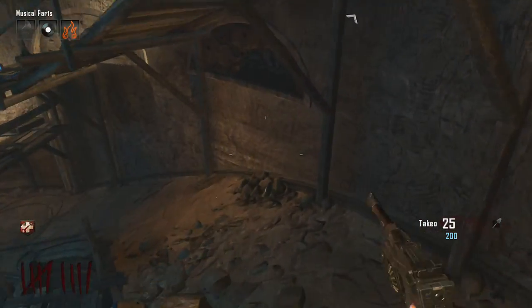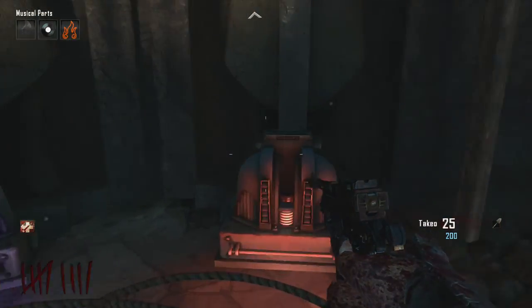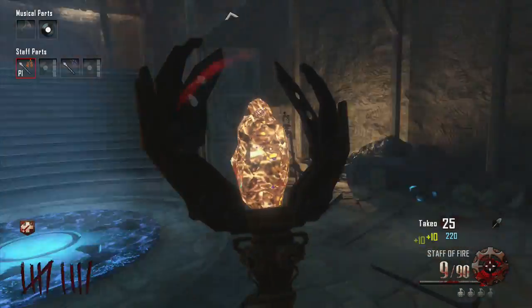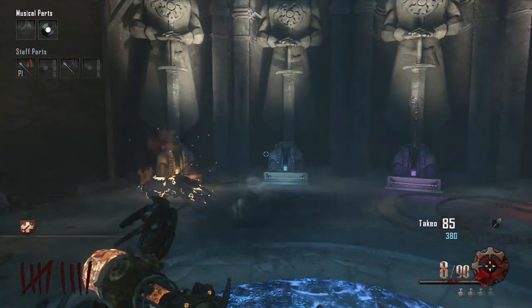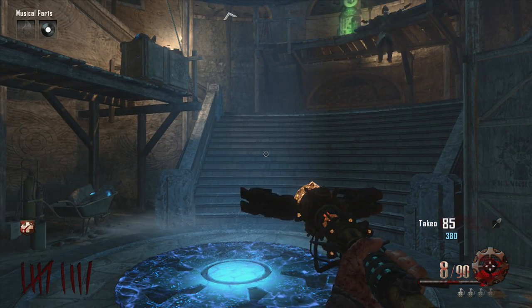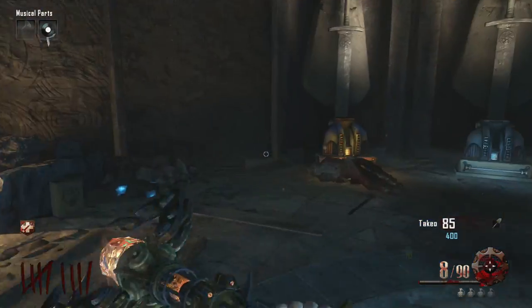Ok guys, so when you're at Pack-a-Punch, quickly go down and build the white staff on the right podium. Now I'm going to be building the fire staff, and that is step B - part B of my guide. So stay tuned for part C, step 1, and we will be building one of the other two staffs. So I'll see you then.